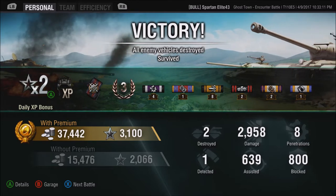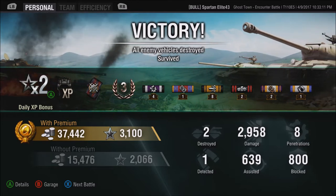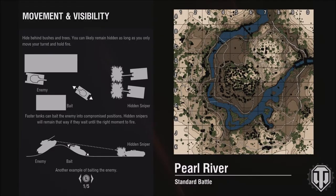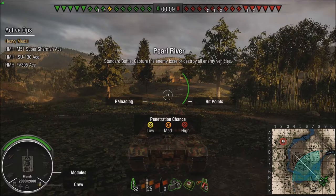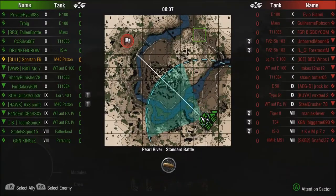On to the second match. Now we're going to jump into the M48 Patton - we're on Pearl River, and we're going to run into a friend. This friend is in a tier 9 medium tank. His name is J-Rock - you may remember him from some of my videos. He's in the E50, and it's not quite fully upgraded. That's his problem, not mine.